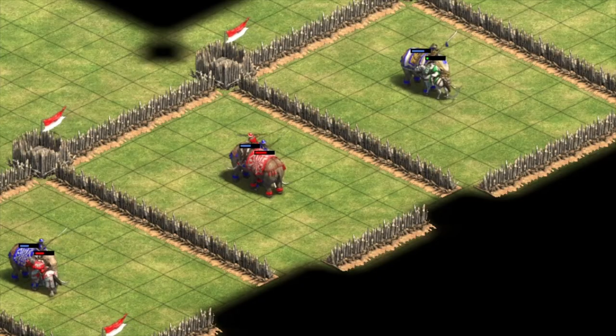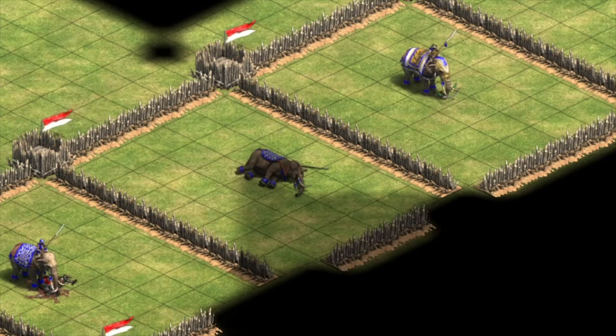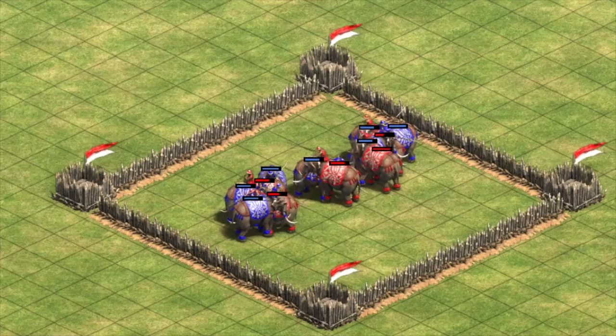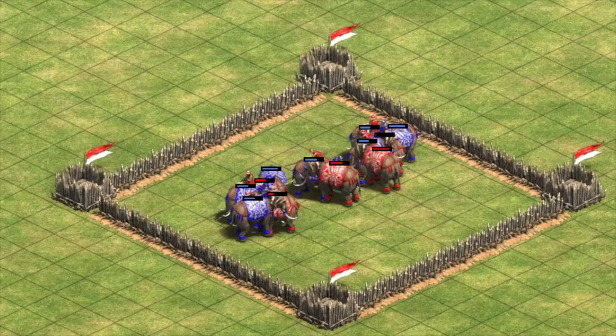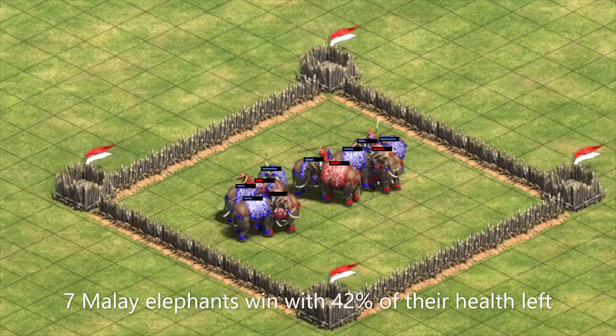For starters, let's compare our Malay elephant to just a generic elephant with full Castle Age upgrades. As we would expect, the generic elephant wins this fight, and the elite versions with Imperial upgrades have the same result. However, this isn't really a fair fight for our Malay elephant, since its whole point is its cheap cost. If we take cost effectiveness into account, the Malay elephant easily wins, since we can get 7 Malay battle elephants out against our 5 generic elephants. The Malay elephants win this fight with 42% of their health left.